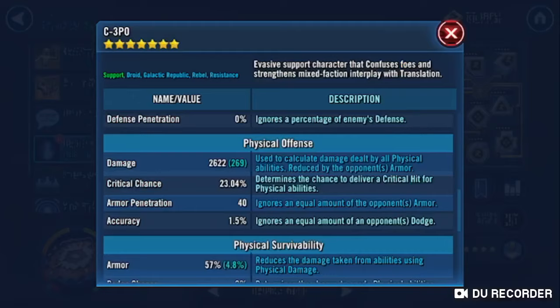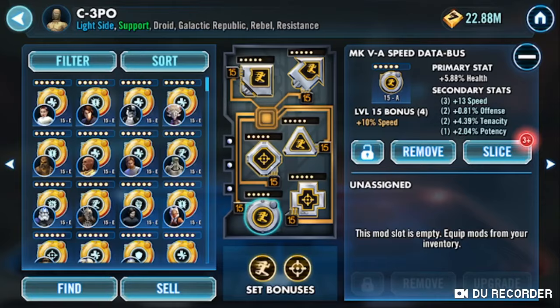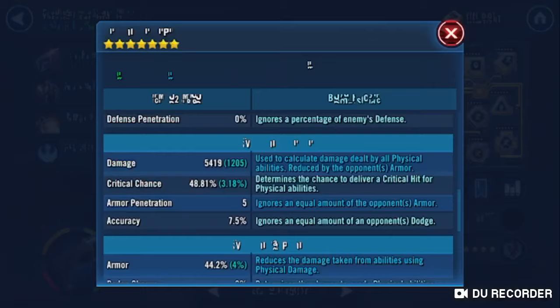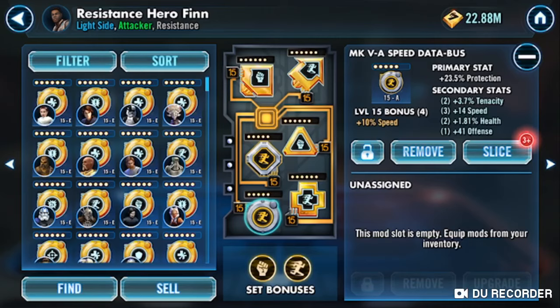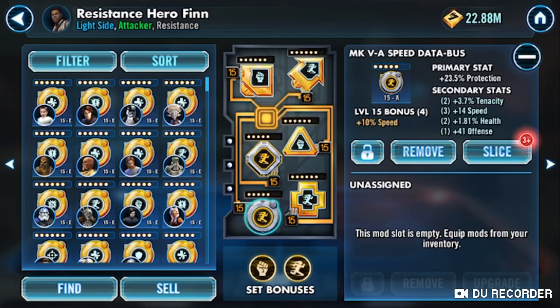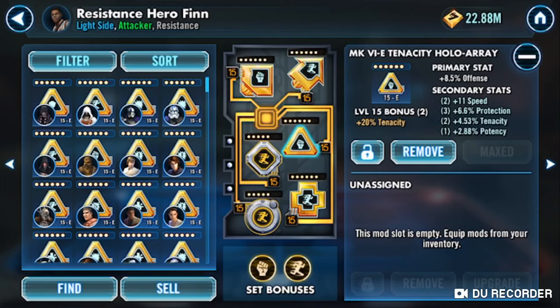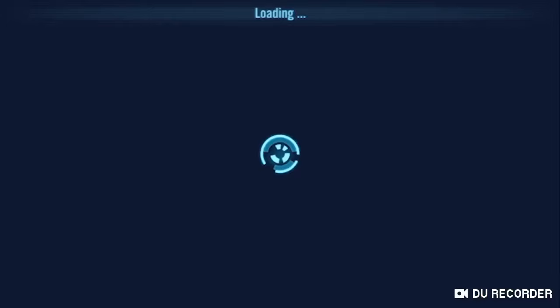With C-3PO, it's just for Speed; mine's not overly fast — 268. He's Relic Level 1. Health, Protection, Protection — give him some survivability, especially for Light Side TB, you want survivability. And then my Hero Finn isn't super fast but definitely quick — he's over 300, at 307. He's modded with a Speed Set and Tenacity Set with an Offense Triangle: Offense, Offense, Protection, Speed.